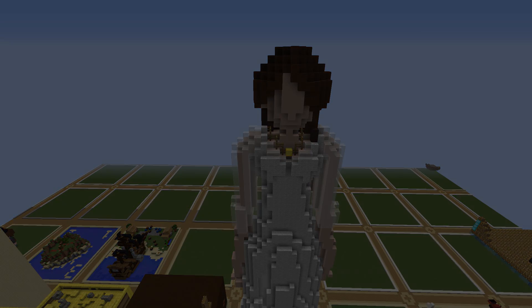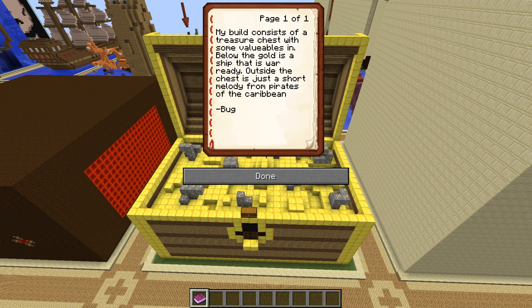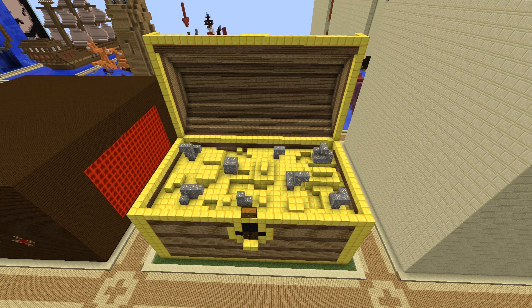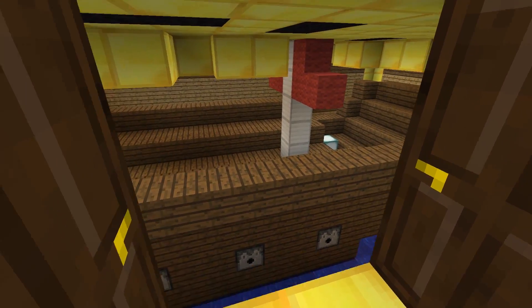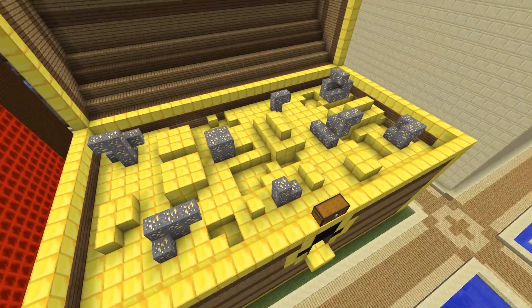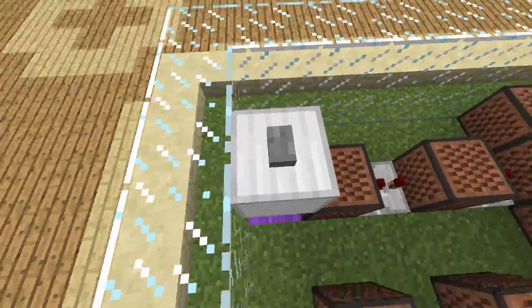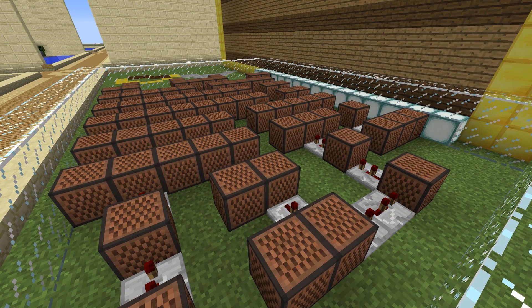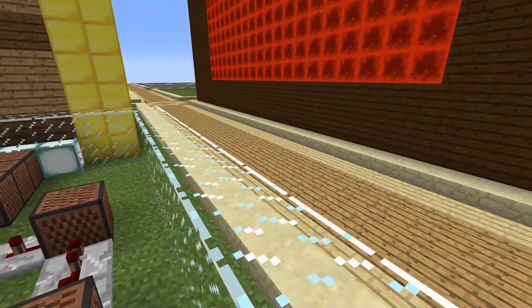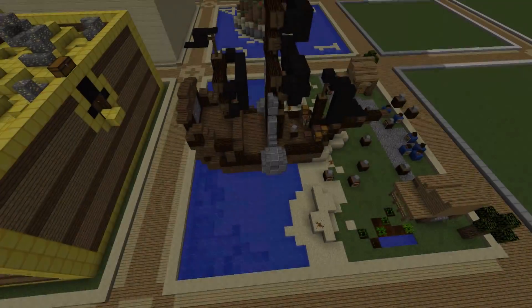Next build is by Bugaloo, whose book says: 'My build consists of a treasure chest with some valuables in it. Below the gold is a ship that is war-ready. Outside the chest is a short melody from Pirates of the Caribbean. Signed, Bug.' Inside the chest is a ship that is war-ready — very cool. Then we look at the chest full of gold, a lot of booty. And there are musical notes and a button — hit it and you get the Pirates of the Caribbean theme. Very nice, Bug.